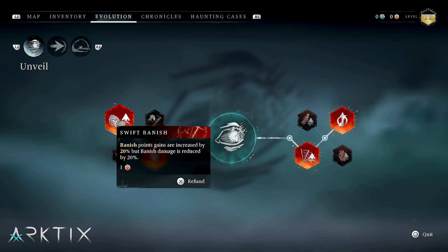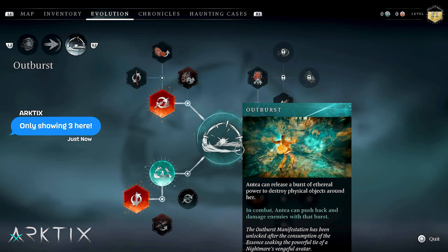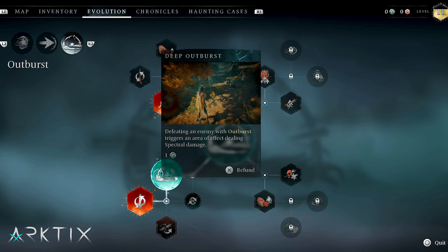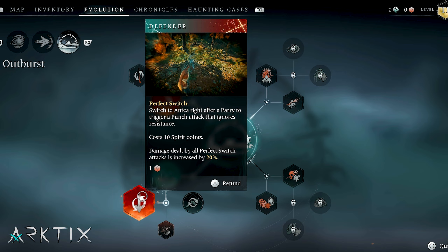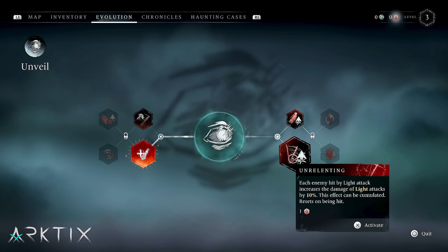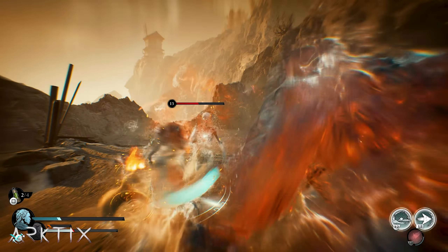The various skills also offer a lot of customizability. You'll unlock a total of 5 skill trees through main story progression, each centered around one of Antea's special abilities called Manifestations. There are Red skills for Red and Blue skills for Antea, but many of them — like the series of Perfect Switch ones — are designed around using both characters. You can also respec skills anytime if you decide you don't like one or want to adjust your build. Between skills and gear, there's a lot of potential to create different builds, which I really like.